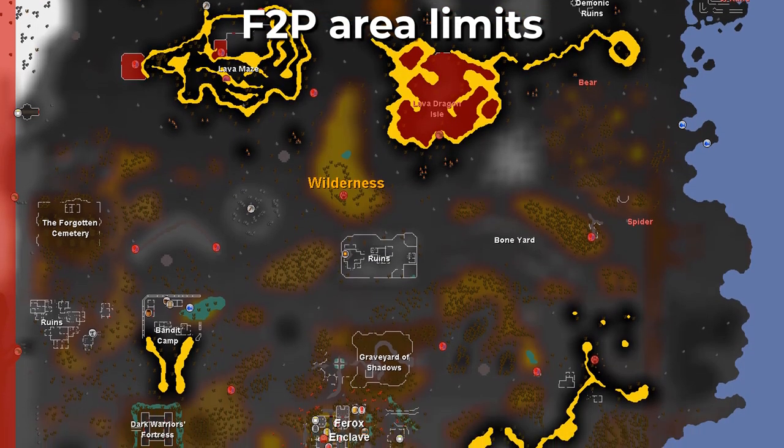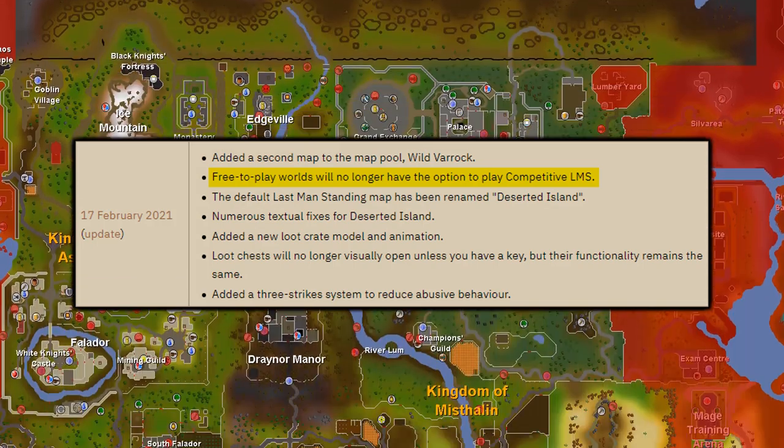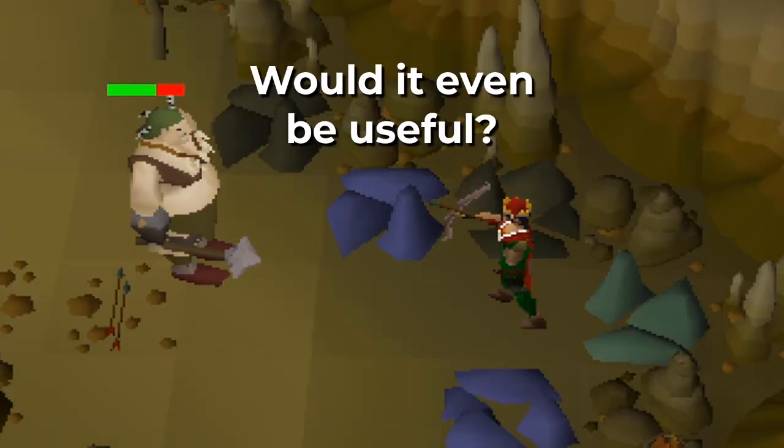Even with access to the majority of the wilderness and, at one point, the Last Man Standing reward shop, free-to-play UIMs can't obtain a looting bag simply because it's a members item. But would it even be useful?